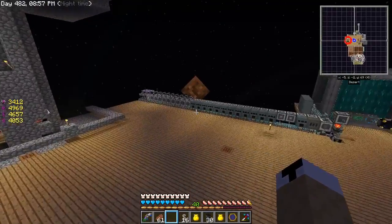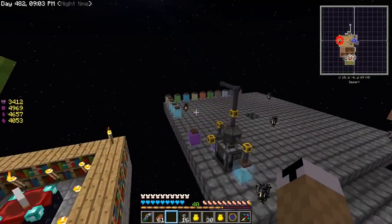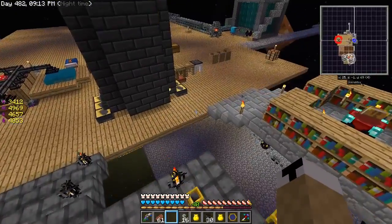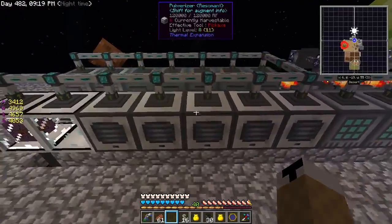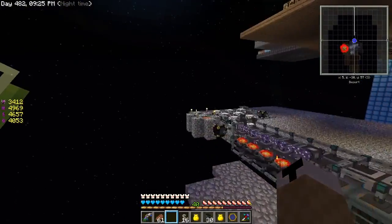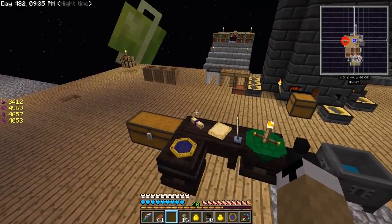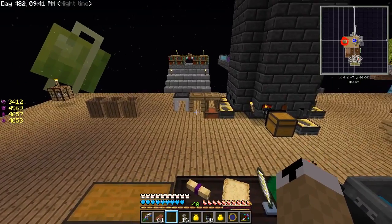I've expanded my base to kind of compensate for the machines. I've gotten every aspect I need over here — we'll get into that in a second. I've done some more automation down here, upgraded these two pulverizers, and then a couple of hammers for what needs to be hammered. Pretty good on resources. Added a sugarcane farm and a bunch of research. Now on to the main aspect of today's episode — back into Thaumcraft.